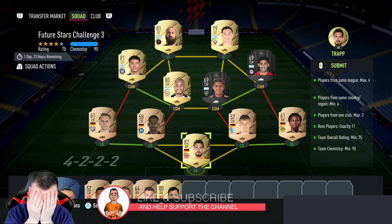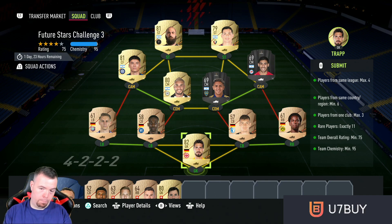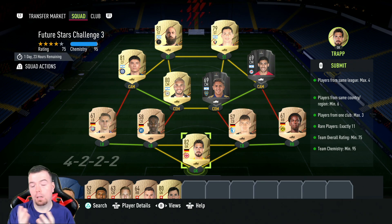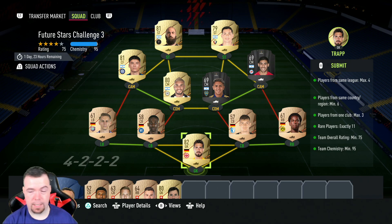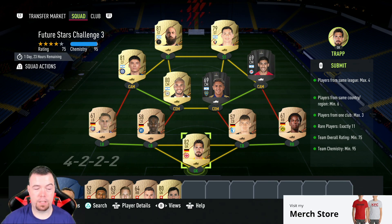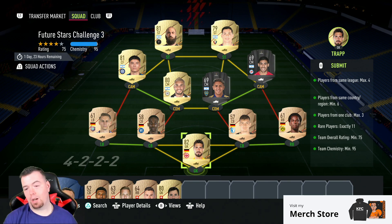I've decided to show you two different ways to do this SBC. Looking at the requirements, certain players make it really expensive. Defenders - even rare ones - are about 2K right now, which is massively overhyped. If you're struggling for money, just wait until closer to the end of the SBC. You don't need to bother with bronze and silver players - just use the same nation and same league.